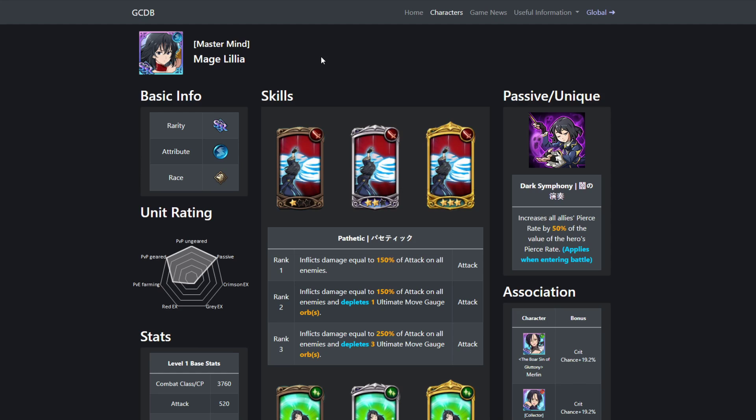Also, keep this in mind: if Blue Lilia's banner is like the JP version, she will be a step-up and guaranteed for 242 gems. So if you want to go for both of them, just make sure you have at least 242 gems. Anything above that you can use on Demon Meliodas. Say you've got 500 gems — just subtract 242 and you've got 258 gems left for Meliodas. As long as you have 242 gems for Lilia, you're set because her banner is a step-up, meaning all your other gems can go towards Demon Meliodas.